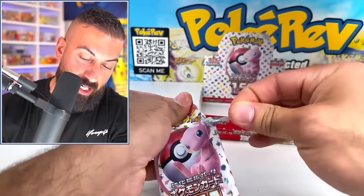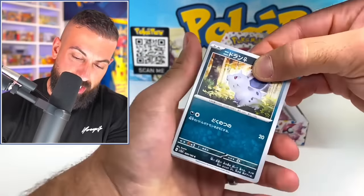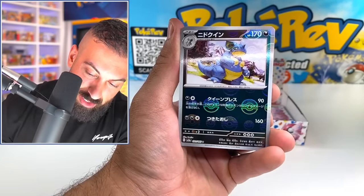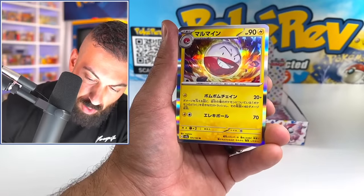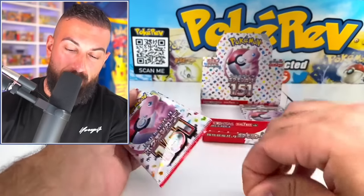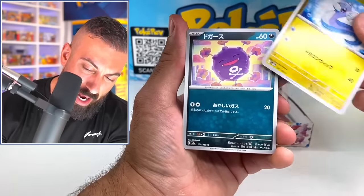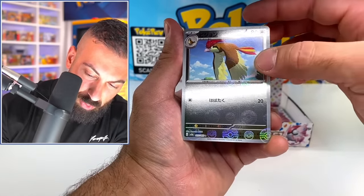We're almost done with our first box. The hits have been interesting — I like all the cards in here right now. Drowzee, Nidoqueen, Electrode, Parasect. I hope I didn't pass that Master Ball. I'm pretty sure it's one per box, at least that's what I heard, but I'm not a hundred percent sure. So I got to look really closely.